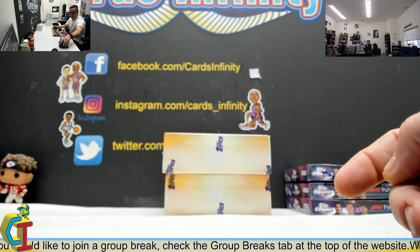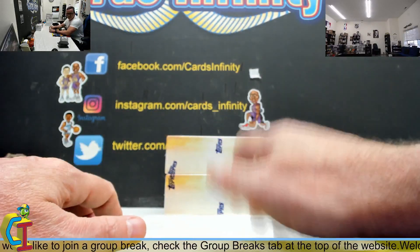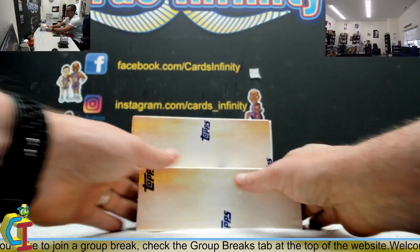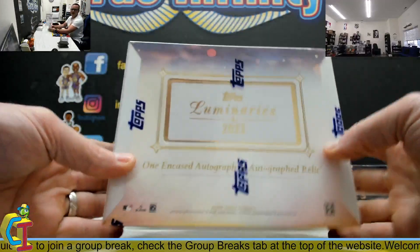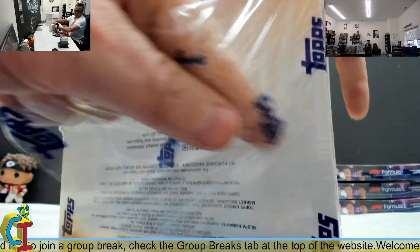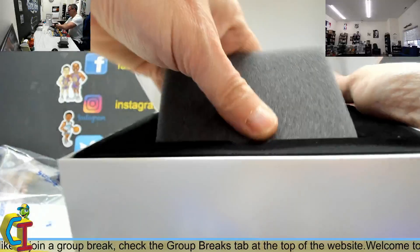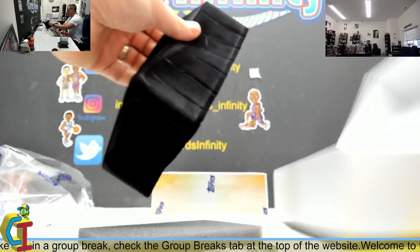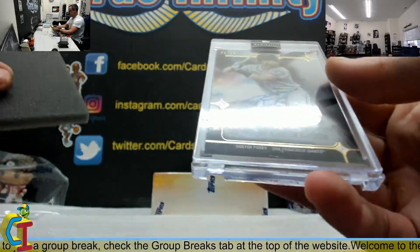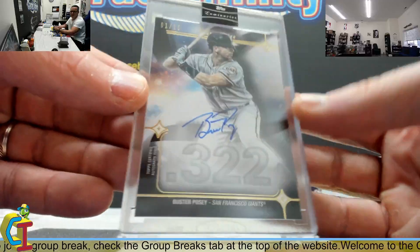You need a Charizard autograph — quit messing around! I know, that's what I'm saying, where are the monsters at? Box two again — on Luminaries, all cards are 15 or less. We got 15s. Bust a Posey — one of 15, first one stamped!